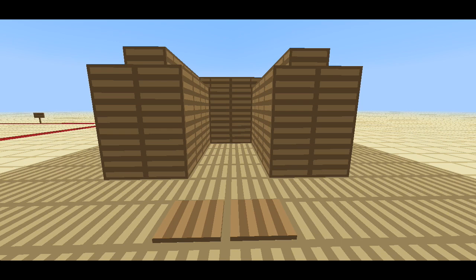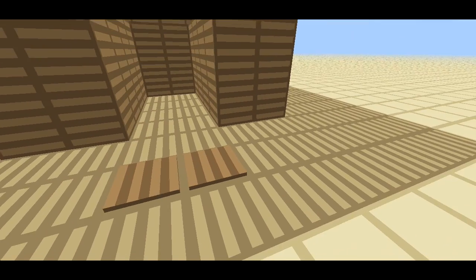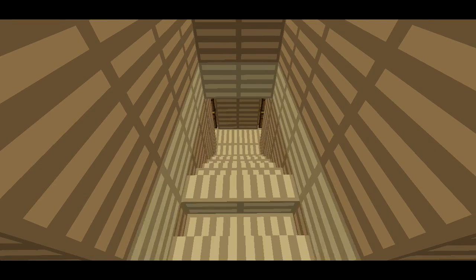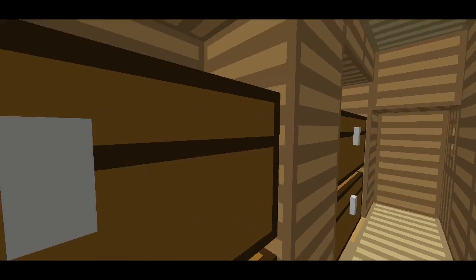It was made out of half slabs and it had extremely complicated redstone — lots of redstone — and the guy couldn't even make a tutorial on it because it was so dense. He couldn't break it apart, which is really bad because then it can't be recreated for survival. So this is mine, pressure plate activated — you can use a lever, anything — but this is more practical.